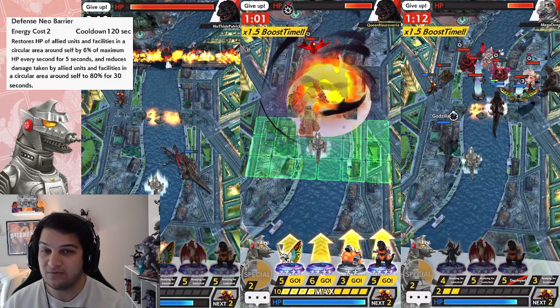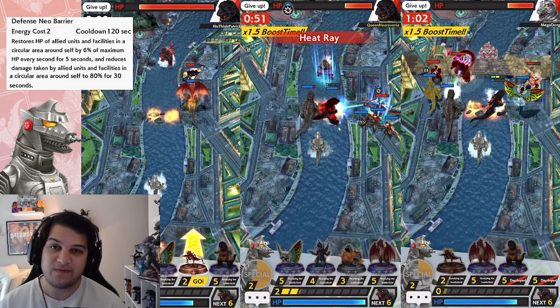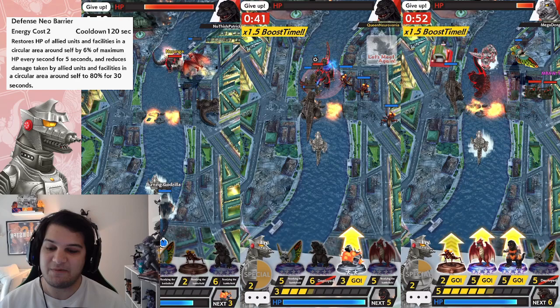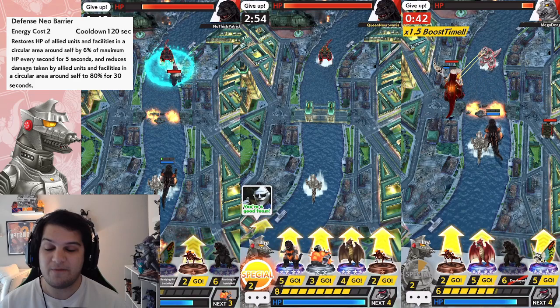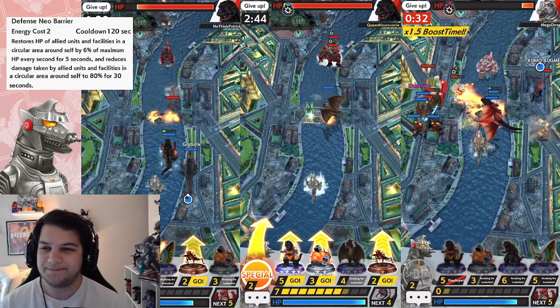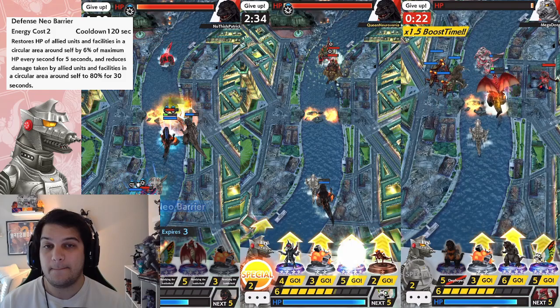There aren't really any insanely specific strategies you need to optimize Mechagodzilla — he's pretty good plug-and-play. You just toss him in your deck and before your push really gets moving, drop his leader ability and call it a day. Easily one of the best leaders we've gotten in a long time. I don't think he's better than Kamen Rider, but he's certainly better than about 80% of the leaders in this game. I'm very excited we finally have a leader that gives defense up to teammates.